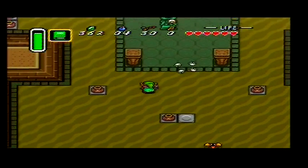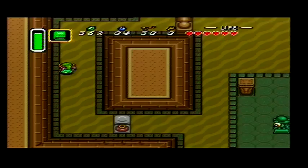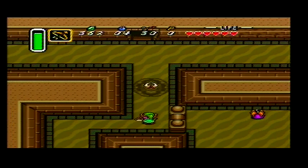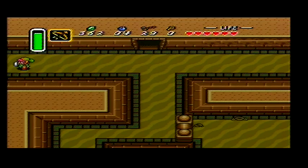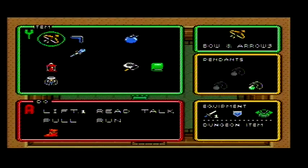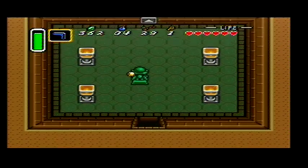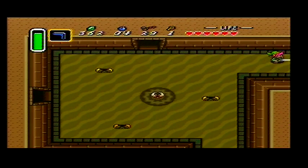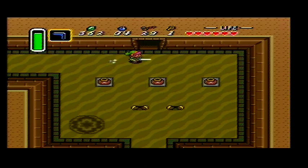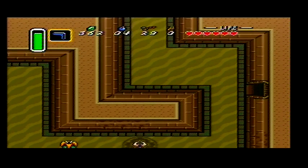Let's continue. I know this pretty well — the first thing I've got to do is get the arrows to kill these guys. Then I need to go in here and pick up this key. I don't need to talk to the sage because all he does is give you hints on how to beat this place, and I know how to do it anyway. So let's go — I go all the way over here, ignore everything.